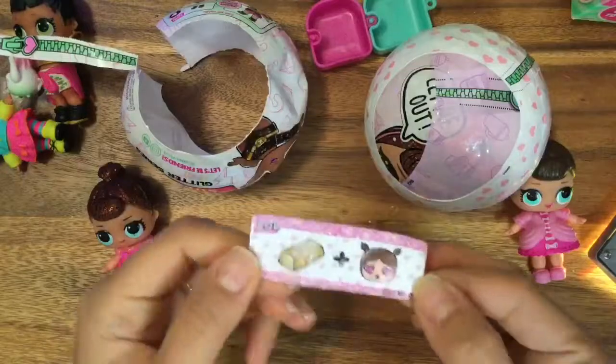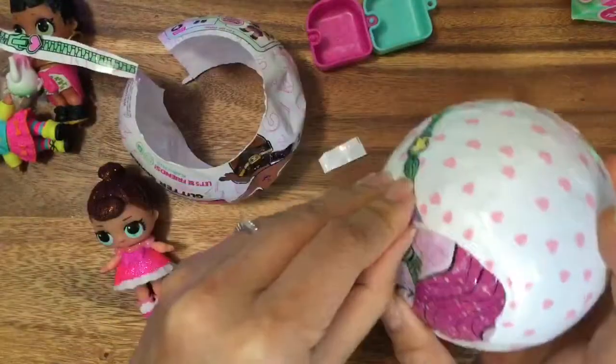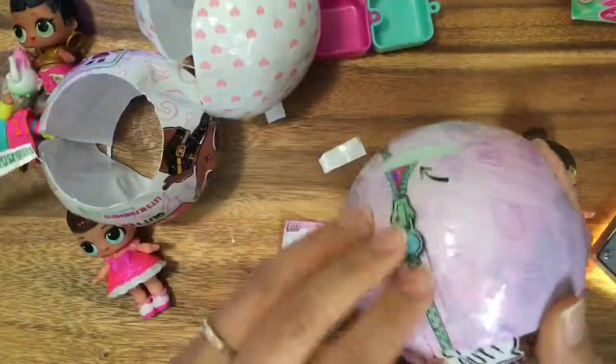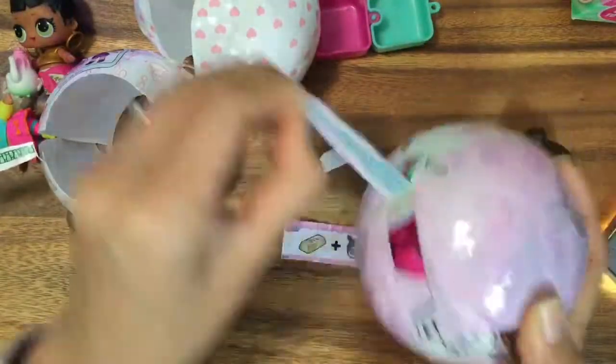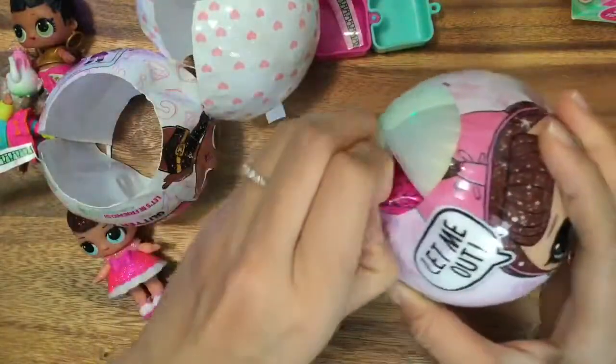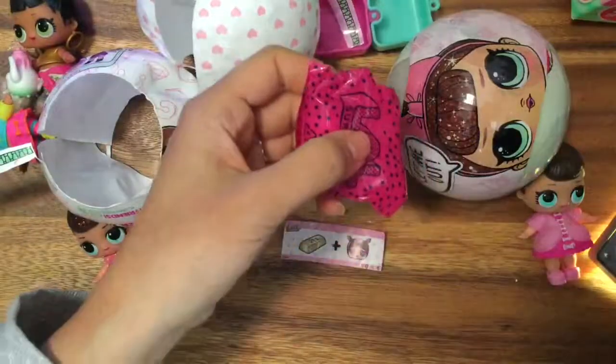Golden Child? It wasn't Queen Bee. What was Golden Child? I think it was Hoops. We've opened up so many of these and we don't know. I think it's Hoops too. It's a white ball! Let's just look at her bottle and see, because you may have a duplicate.